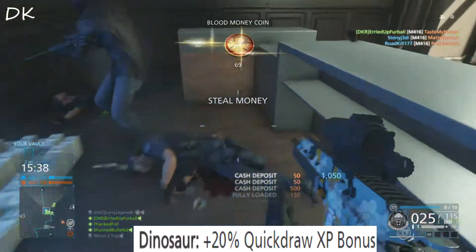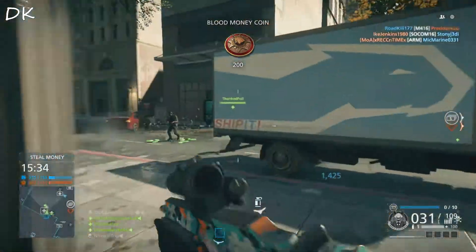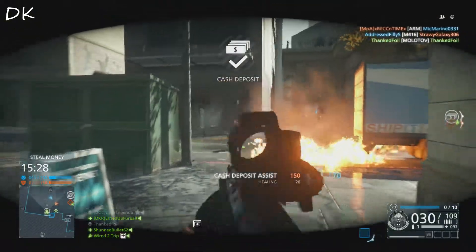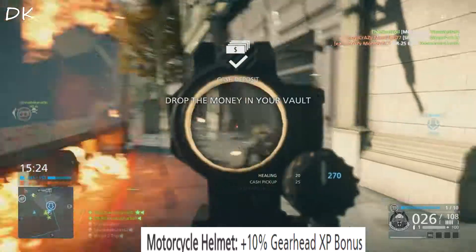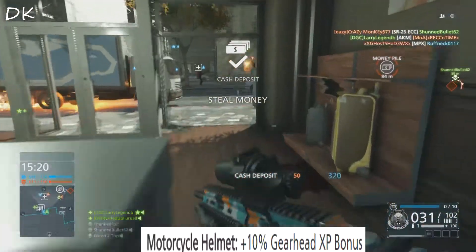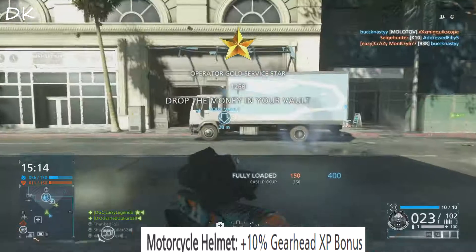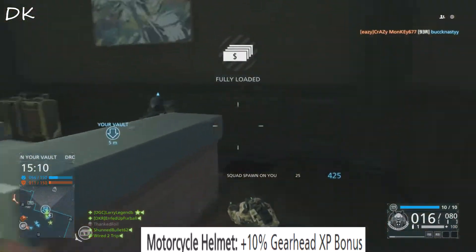I don't know how I really feel about the Dinosaur Mask, besides the fact that it looks ridiculously awesome. We'll just have to wait and see for the first DLC. Now on to the police helmets or masks. I'm going to run through these a bit faster, because all of the police masks do the same thing as the criminal masks. Starting with the motorcycle helmet — this gives you a 10% gearhead XP bonus, relating to anything involving a vehicle while assisting your teammate, like shooting somebody in a helicopter while your buddy flies, or bringing money from the vault to your money pile.